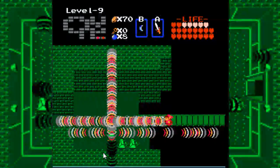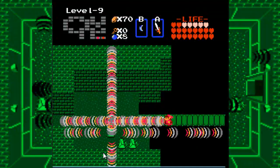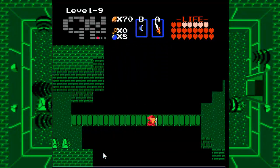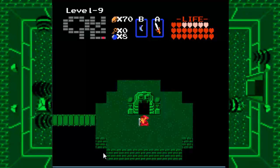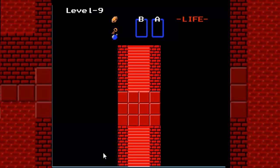I could stop it temporarily, but then I just have to keep on moving. And this is where the compass was pointing to. Could Ganon be hiding inside of here? Let's go.